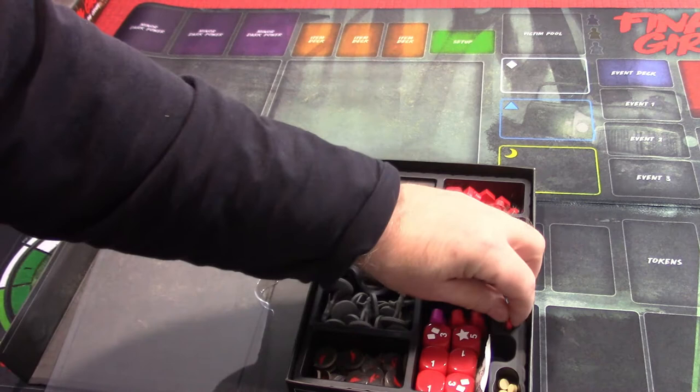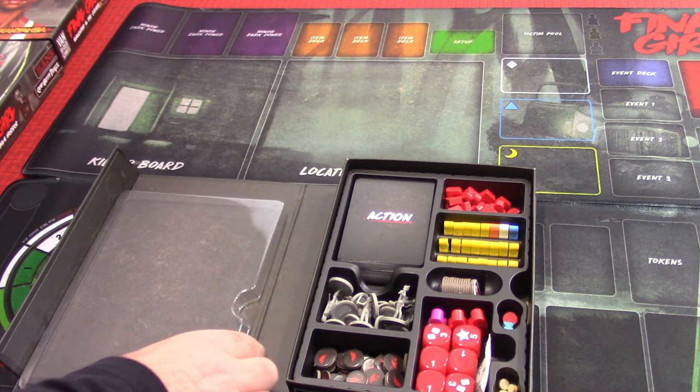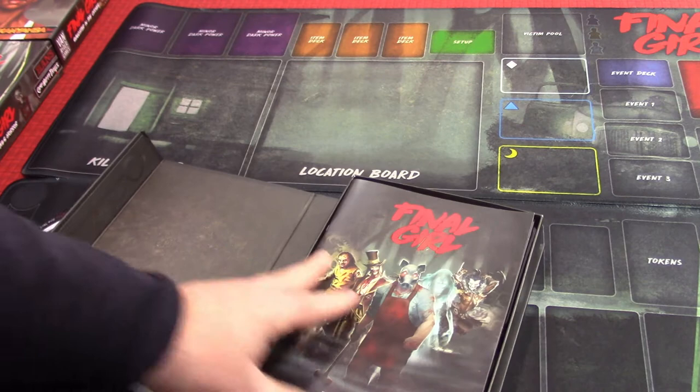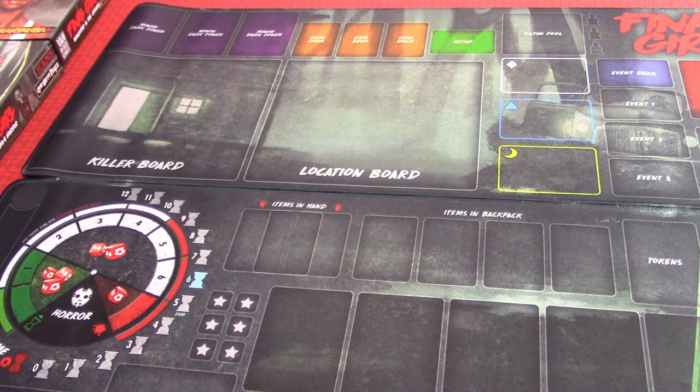That's just what's in the very base box. You'll notice this isn't a complete game because it's not. If you bought it retail, I'd imagine it comes with Camp Happy Trails and Hans. And look how nicely it stores — on a bookshelf, that's going to look so nice.